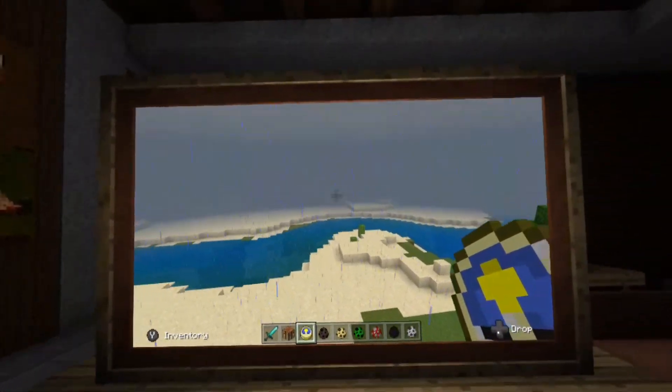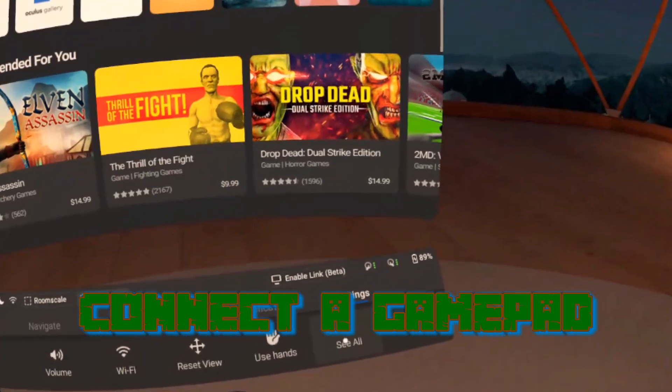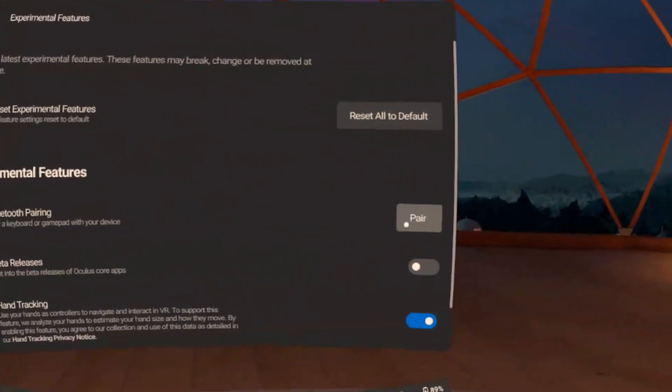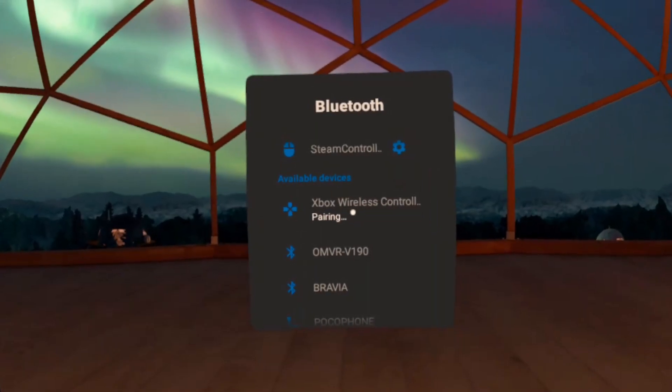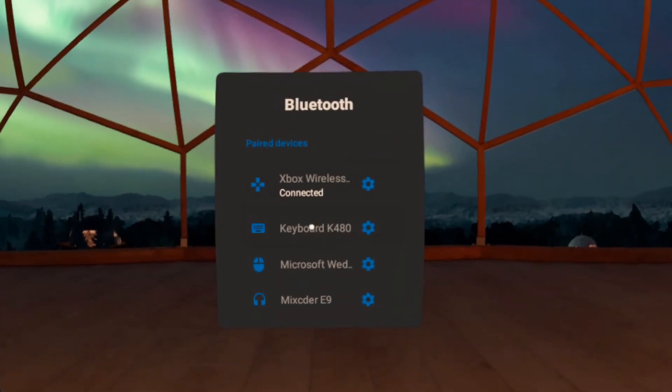Also, for the Oculus Go and the Oculus Quest, if you want to pair a gamepad, just go to the settings and go to the experimental part of the settings, then click on pair and put your device in pairing mode. Then you can pair it with your Quest or your Go and use that to play Minecraft.